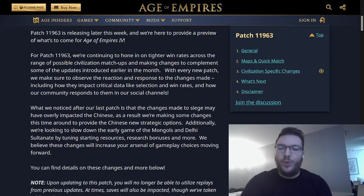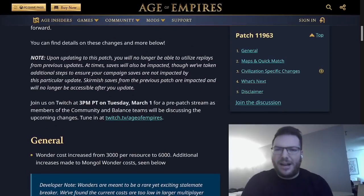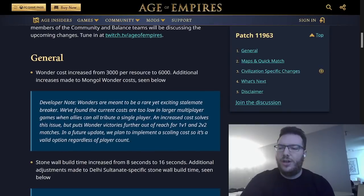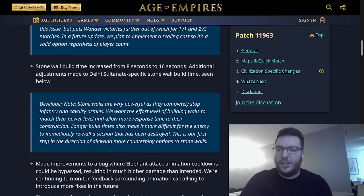For this patch, they're continuing to hone in on tighter win rates across the range of possible Civ matchups and making changes to complement some of the updates introduced earlier in the month. Starting off, we've got the Wonder cost going from 3k up to 6k. This is obviously a team game thing — the big issue being that in team games, the build order on most maps is wall up, sling your teammate to a Wonder, and then just delay. It's almost impossible to take out a Wonder in team games if someone is walled up. So it's good to see them addressing this, making it a little more costly.